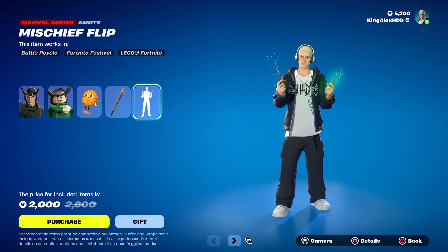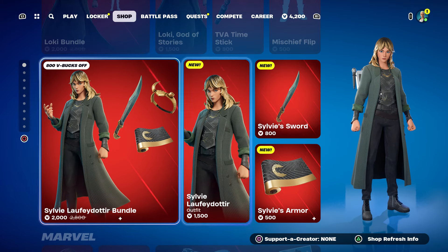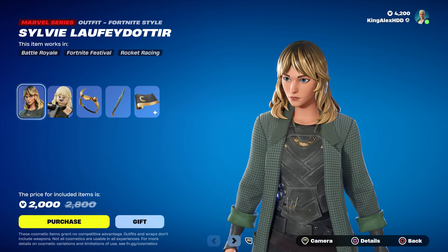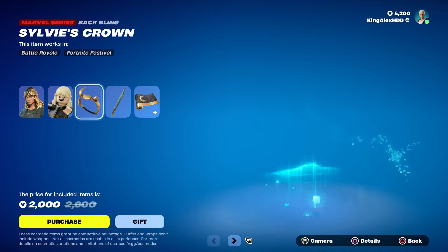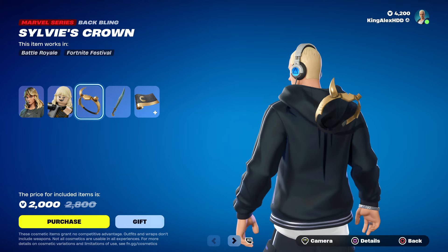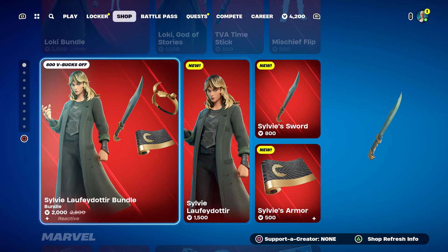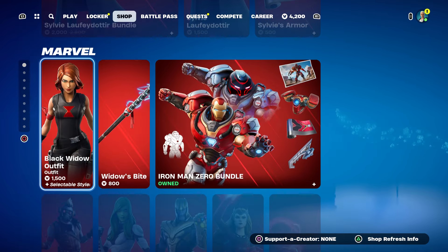We also have the emote, and we have this skin too on top of that, which is pretty cool. I think she's really awesome. The back bling actually does have the Lego style — pretty cool. She has the back bling, and I think this is the original Lowkey. The pickaxe looks nice — I'm not gonna lie, the pickaxe looks really cool. Then we have the wrap.